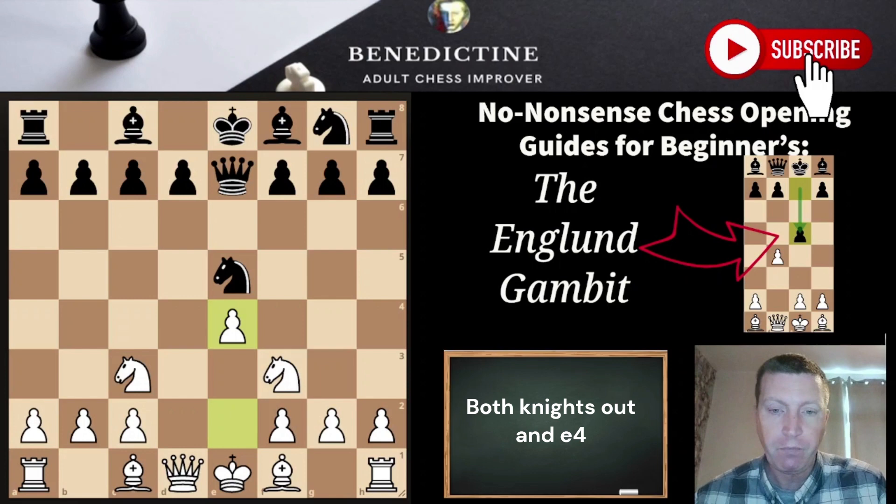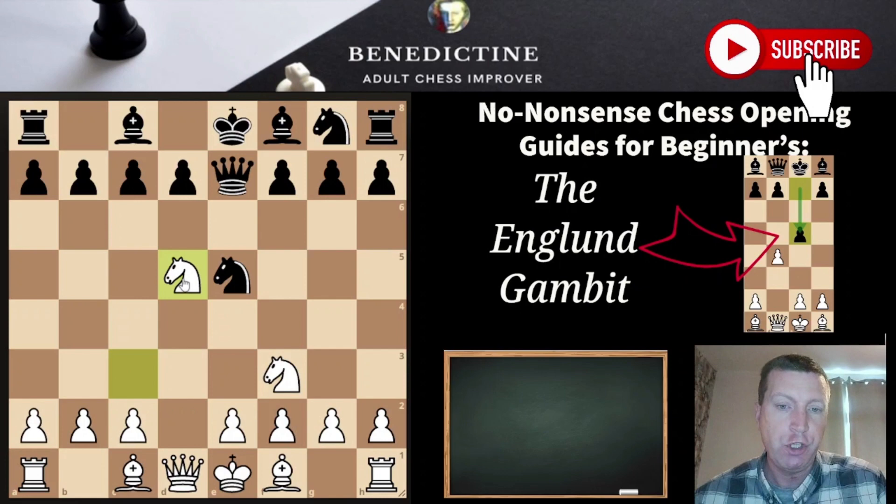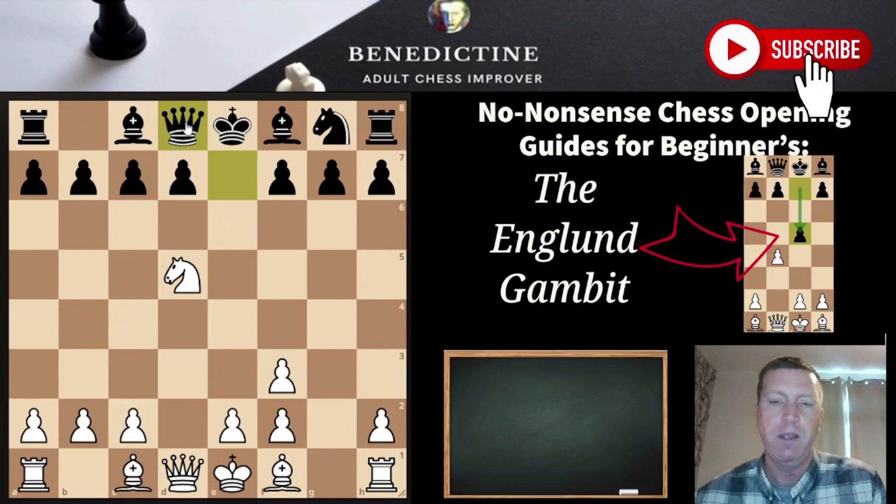Before we look at a couple of additional ideas, just note that Nd5 in this position looks good because you're hitting the queen and targeting the square. But on closer inspection, after captures you have to take with the g-pawn, the queen can drop back, and I don't think this is great for White.